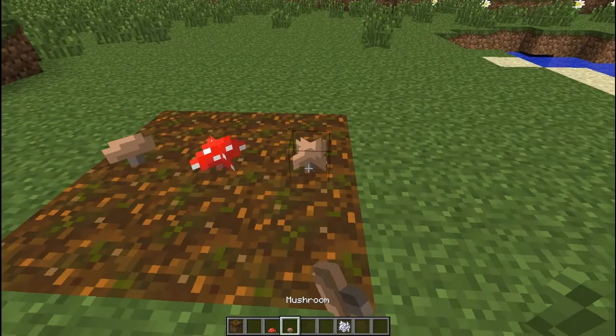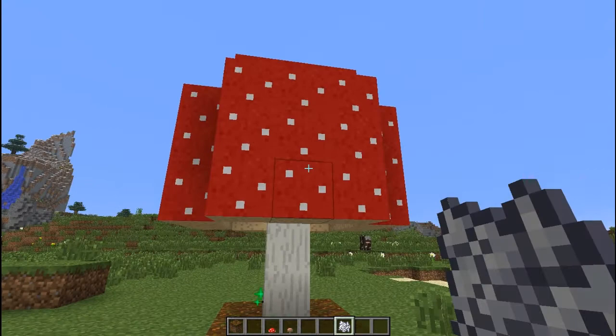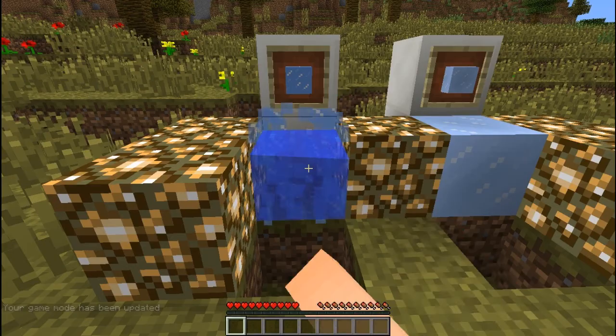Speaking of new blocks, there's also a brand new ice block which is opaque and not transparent. And when you break it, it will not drop any water. You can find them in the ice spikes biome.